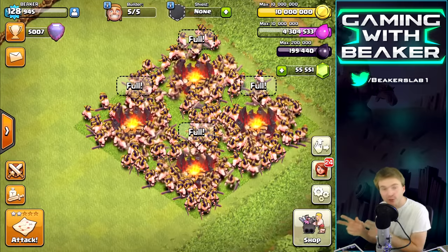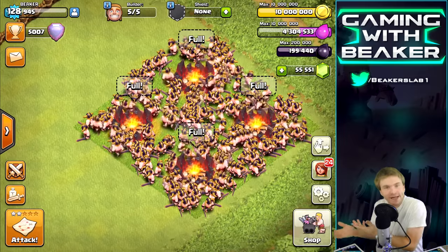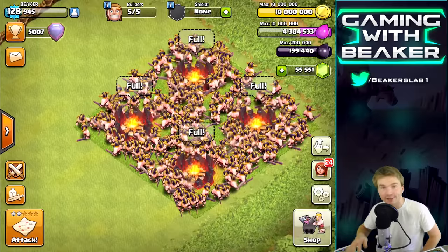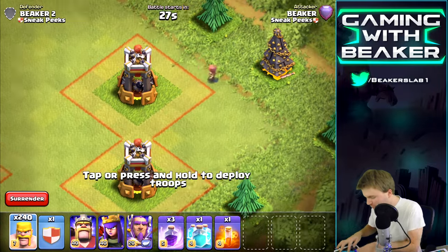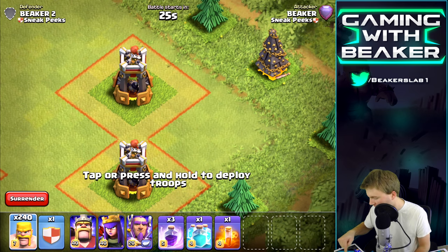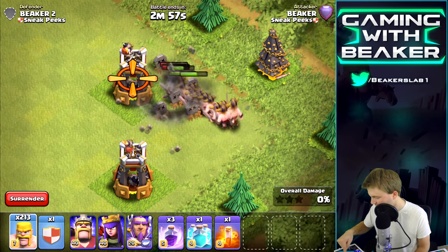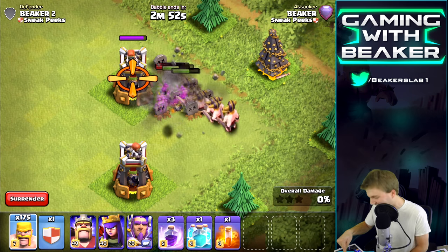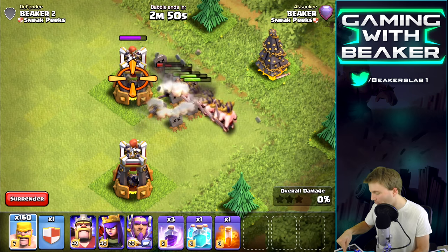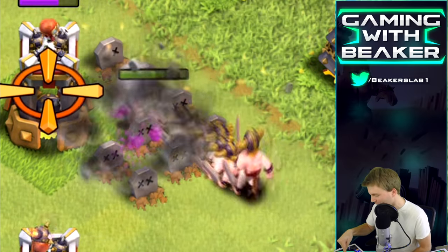Before we leave, I want to do 240 barbarians against the Bomb Towers — I want to see if they all die. No spells, just dropping them all in one spot. Here we go — no way! A Wizard Tower would do the same thing, but this seems so much cooler.